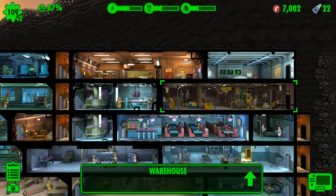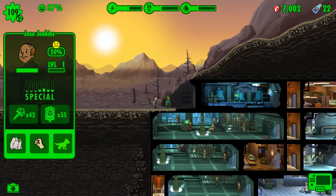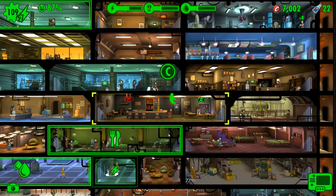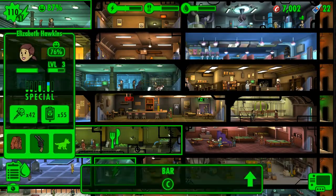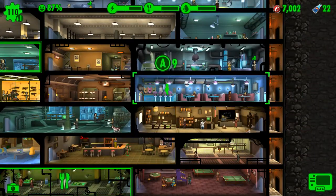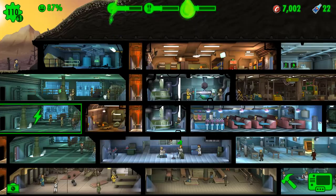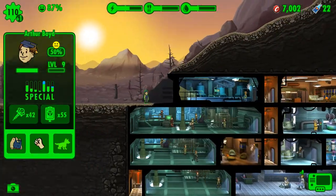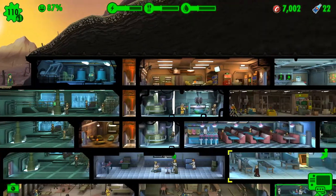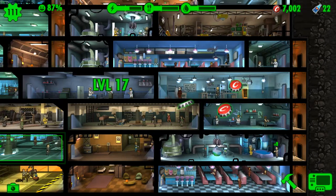The higher the level a person is, the more beneficial they are to the places you put them in. So we should put that guy in here. This person has high agility, so they can go in the kitchen. This guy is very intelligent, so I am going to move him to one of the science labs.